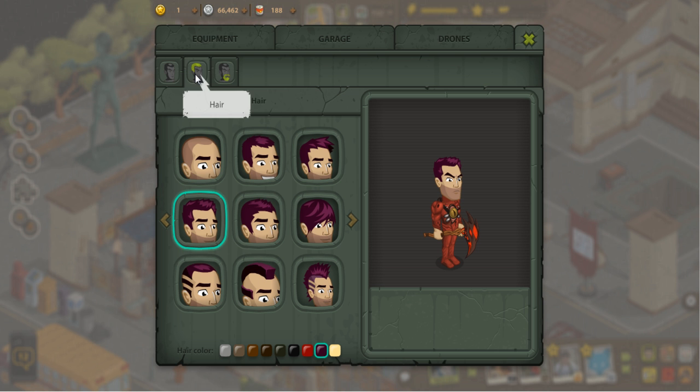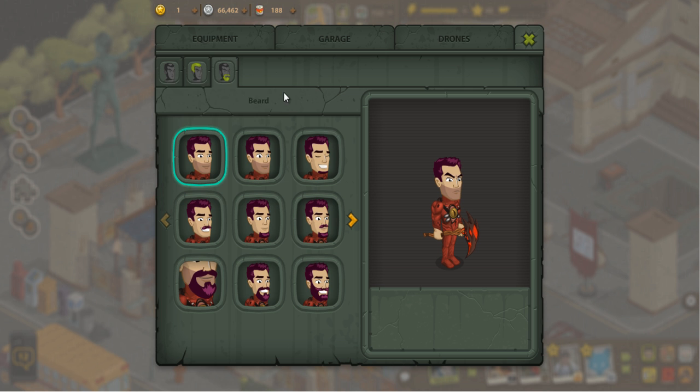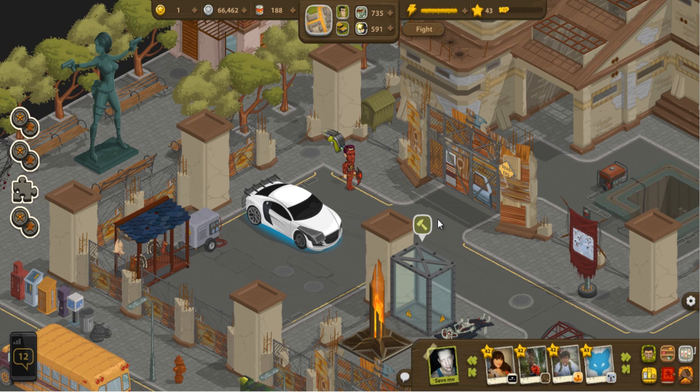You can select a gender, skin color, various hair types, and various beard types. I imagine there are other options if you change your gender to female, but anyway that about covers the character customization.